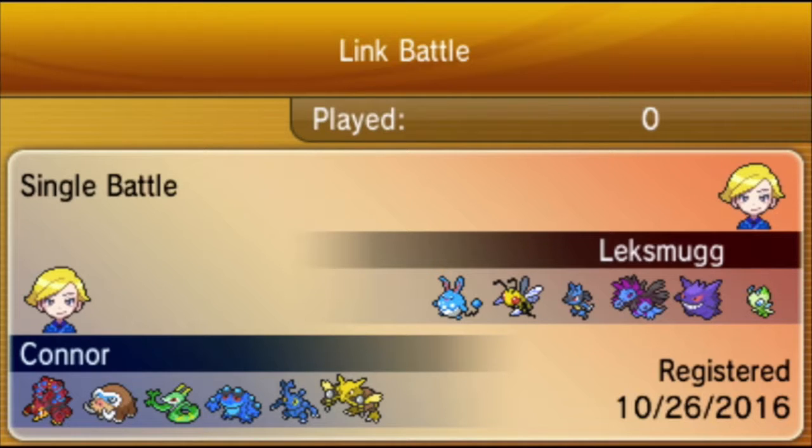It's extremely versatile. You can run an Assault Vest Volcanion, Life Orb, a lumbery set, Choice Band, Choice Scarf, Choice Specs — whatever you want to make Volcanion be. It's very versatile, and that's what we are going to see here in this battle.